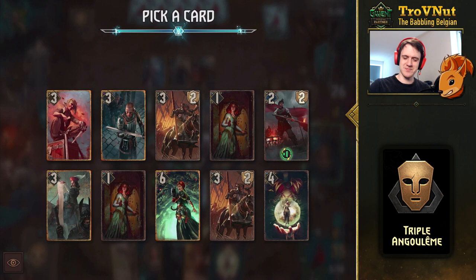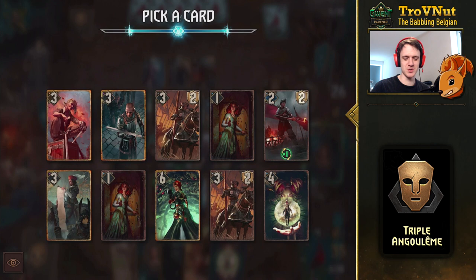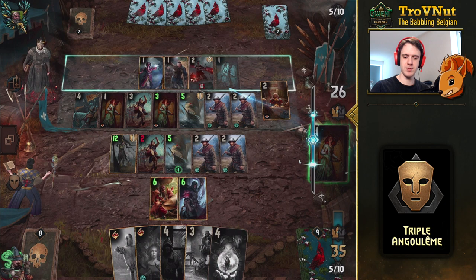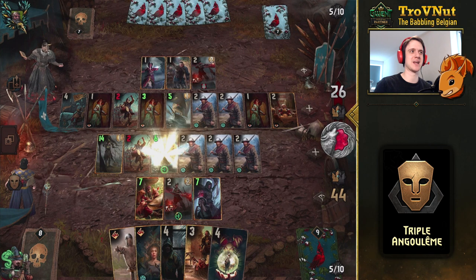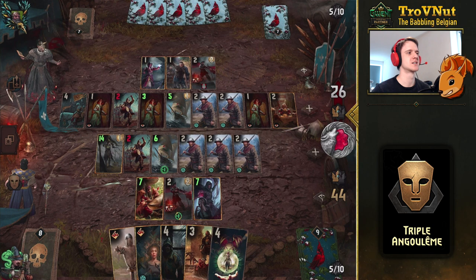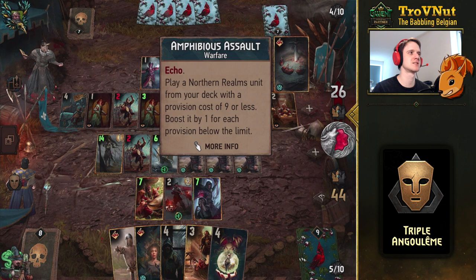Now with Oneromancy I could play... I really shouldn't play Angoulême, but I really want to. It's probably not going to be good. So let's just play the Duchess Informant. Play that on that row as well — filling that row completely. Grabbing another Archer, damaging one, getting another Volunteer. There's a lot of things to do when you're playing Assimilate. And we're not done just yet — I could even get Angoulême by accident here.